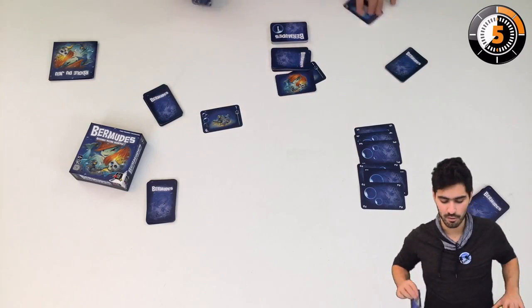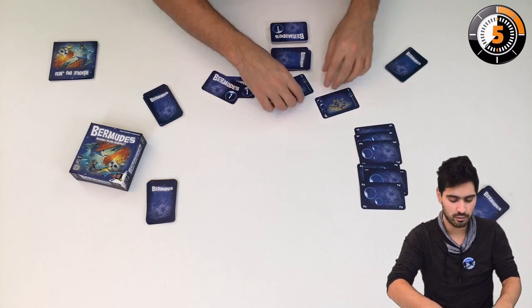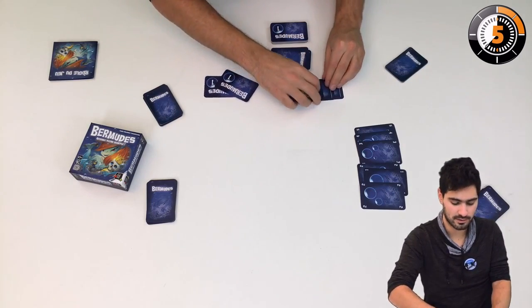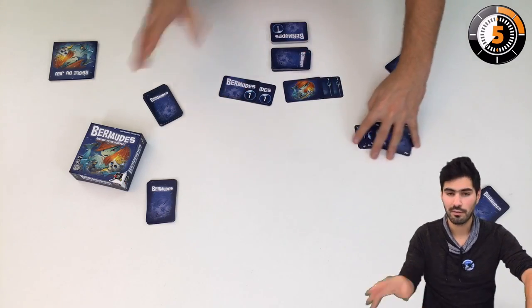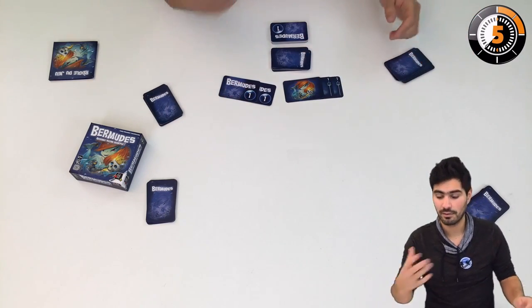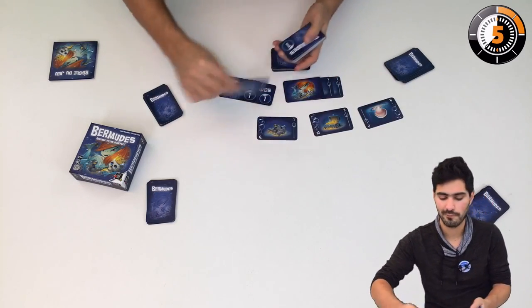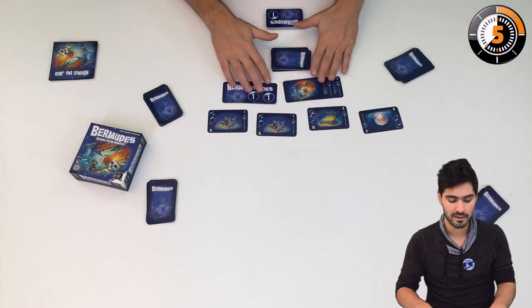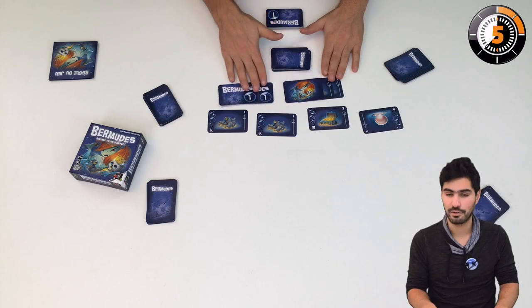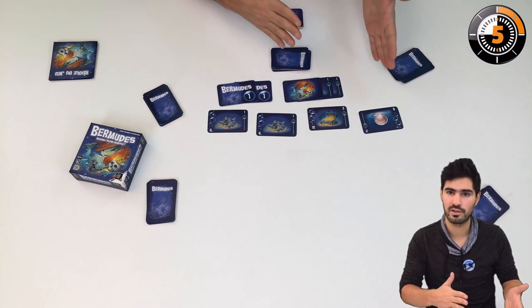For example, if the siren has two points and the players have two points, we shuffle all the cards together, deal a few more, put some more treasures out, and play a total of five rounds. After five rounds, we compare the score of the siren and the score of the players — if the players' score is above the siren's, they all win.